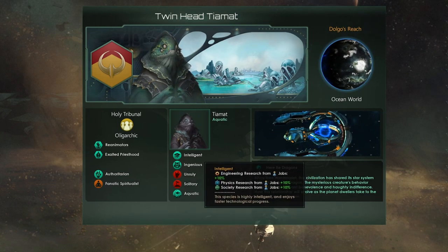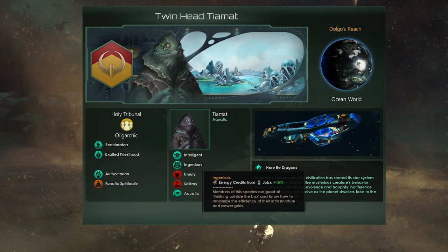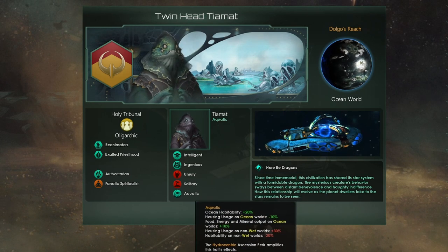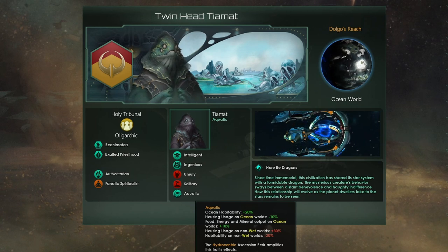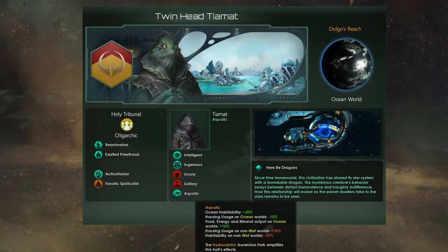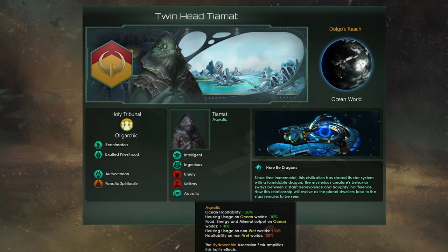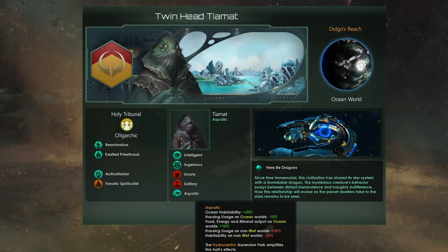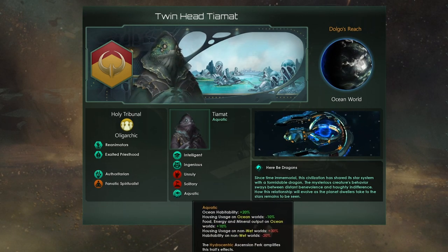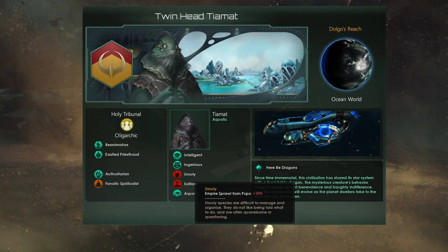Looking at our traits: we have Intelligent, which gives us extra research — very important. Ingenious, which helps balance our economy with 15% extra energy credits. And the final positive trait is Aquatic, giving an additional 10% to food, energy, and mineral output. When combined with Authoritarian and Ingenious, we end up with plus 30% to our energy output before accounting for stability or repeatable tech modifiers. I've gone with Solitary, because that is offset by the housing reduction cost on ocean worlds, and Unruly, because that's a free pick.